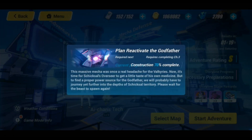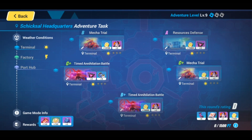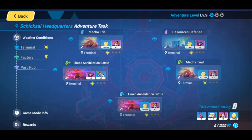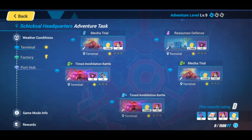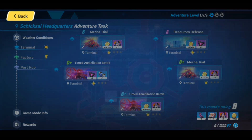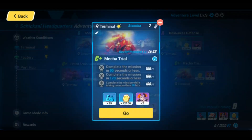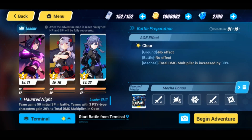I'm 70% complete on the Construction of the Godfather — not sure what happens at 100%, but my SEA and Japanese players can let me know in the comments. I need to complete chapter three to reach the next stage, and I believe I need to be level 10 for that. Much like Sakura Samsara, there are also adventure tasks you can complete on different sides. The blue indicator shows the terminal, green is the factory, and purple is the port hub. I'll skip the mech trials and focus on gameplay showcasing Luna Kindred.